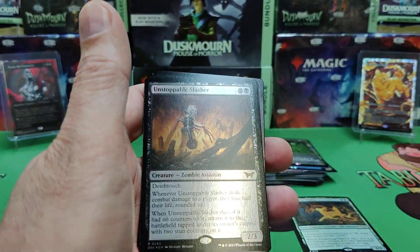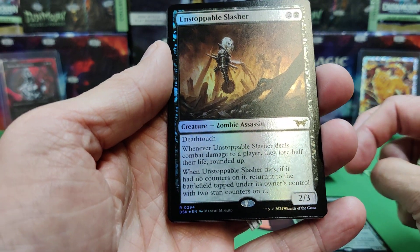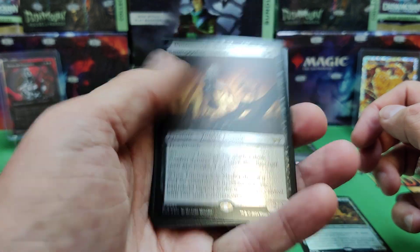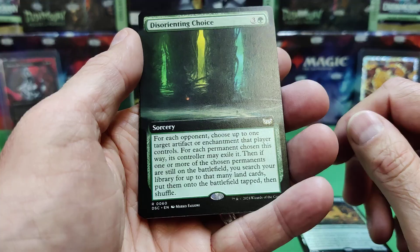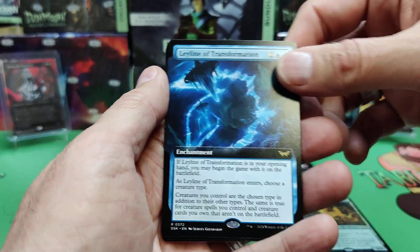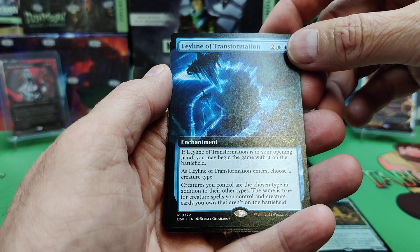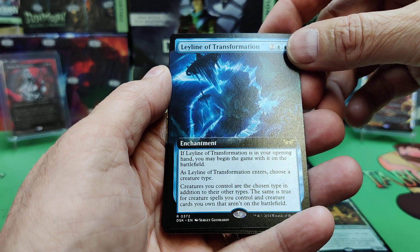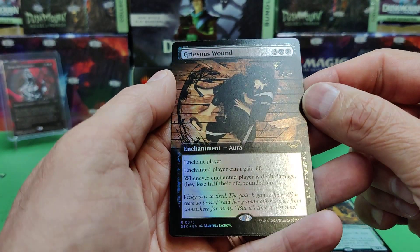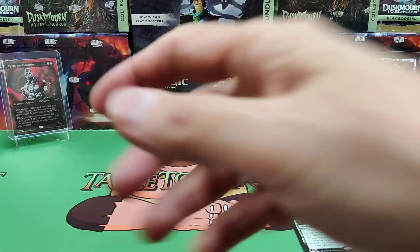There's your Mountain full art land. Unstoppable Slasher — he's a 2/3 Deathtouch. Whenever it deals combat damage to a player, they lose half their life rounded up. And when he dies, if it had no counters on it, return to the battlefield tapped with two stun counters — so he'll be back. Disorienting Choice. Fear of Missing Out. There's the Blue Leyline — as it enters, choose a creature type; creatures of the chosen type are that type in addition to their other types. And a Grievous Wound: enchant a player — that player can't gain life, and whenever the enchanted player is dealt damage, they lose half their life rounded up. Lots of lifelink hate here.